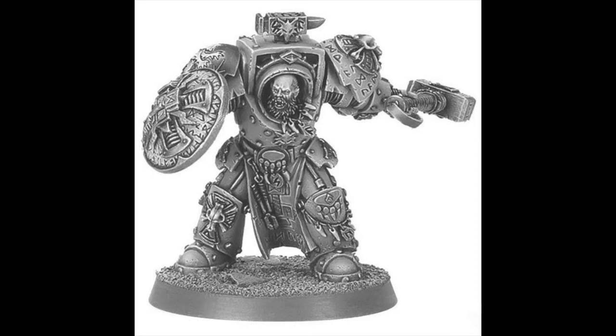The main difference is my Primaris Lieutenant is 75 points — that comes with a Master-crafted Power Sword and a Bolt Pistol — and Arjak Rockfist is 120 points, quite a bit of difference. Looking at the stats, they both have 5 wounds and 4 attacks and both hit on 2+. The Primaris Lieutenant has 1 extra inch of movement at 6 inches. The difference is the Primaris Lieutenant only has a 3+ save, though I can give him the Armor of Russ to get him to a 2+/5+ and also let a unit strike last.